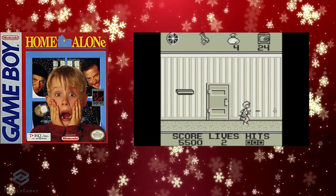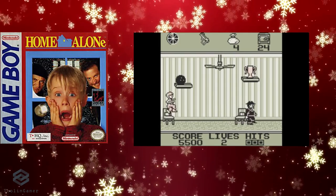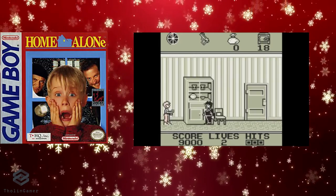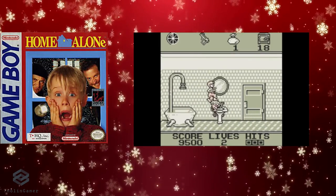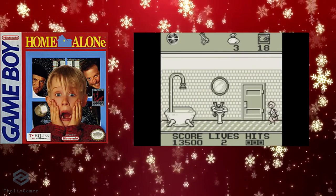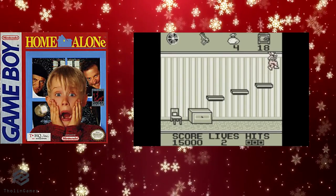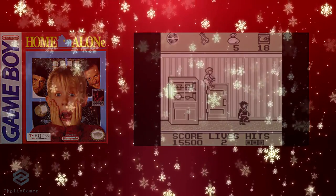Kevin McCallister is left home alone when his family goes on vacation. He must prevent Harry and Marv, the Wet Bandits, from breaking into his home using various household objects as traps or weapons. The Game Boy version, similar to the NES and Super Nintendo versions, requires the player to evade confrontation with the Wet Bandits. The player has to gather various items and dump them into a laundry chute to deposit them into a safe. Sometimes the player might drop items on the bandits' heads or instigate certain traps as in the movie. There are four levels, each taking place in a different area of the house, and after collecting the minimum amount of items and dumping them into the chute, the player can access the basement where the level boss must be defeated before accessing the safe.